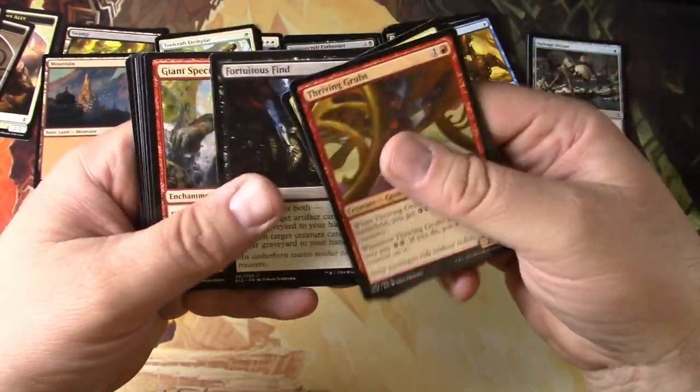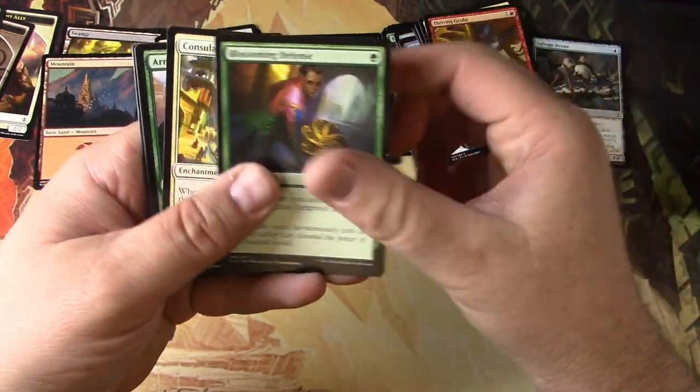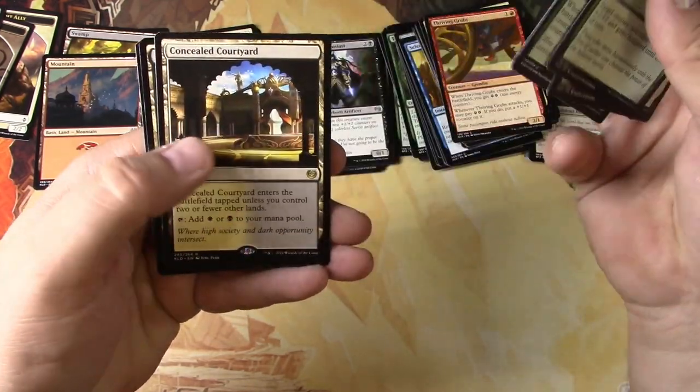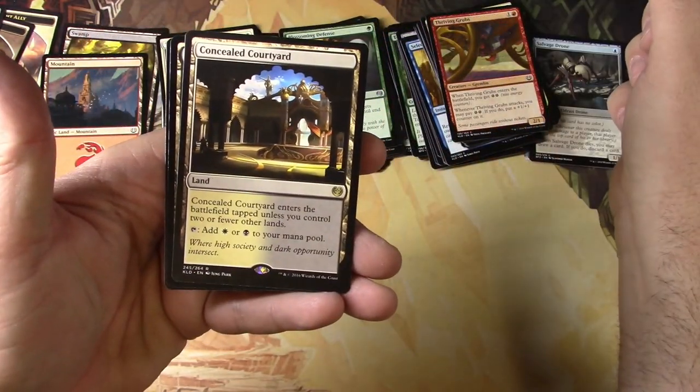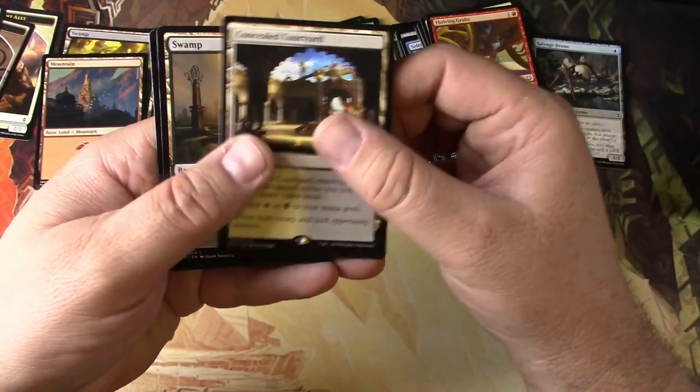Got some grubs, got some Courage, got Impeccable Timing, Blossoming Defense, Consulate Surveillance, Armor Craft Judge, Concealed Courtyard — white and black — and there's Battlefield Forge unless you control two or fewer other lands. It's solid, but nothing extra there.